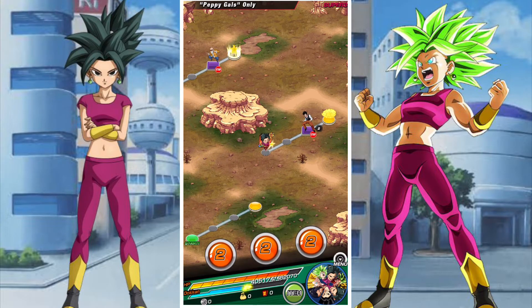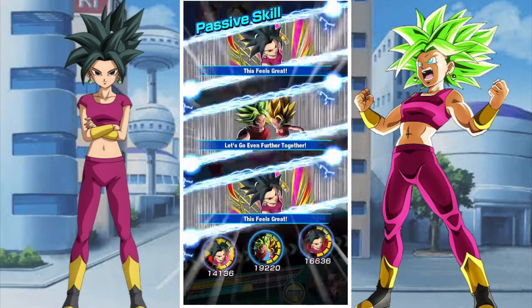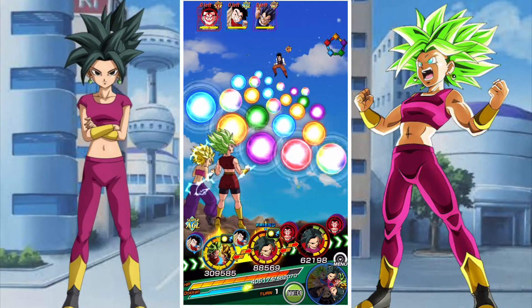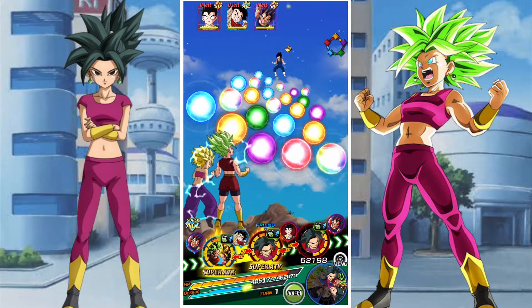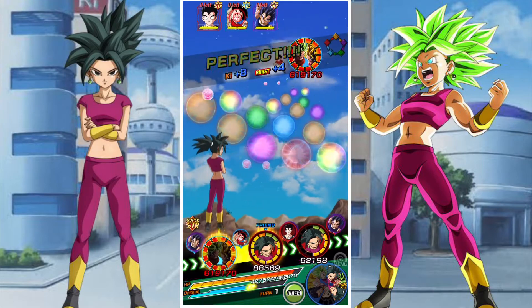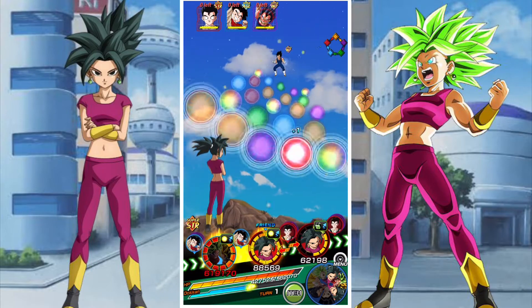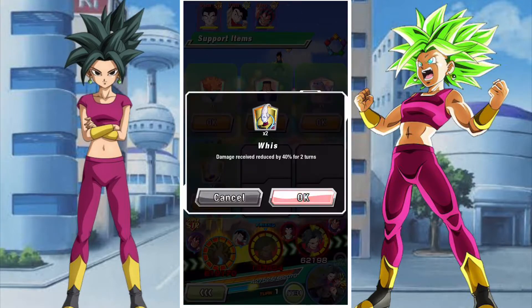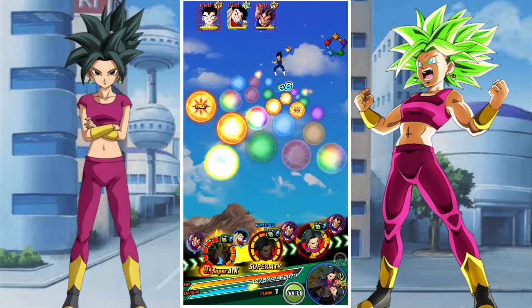Unfortunately Vados is also not on Pepe Girls, so without her there's not a lot of support or sealing options - she would have been a great supplement over the physical Kefla. In this stage we're going to keep Gohan alive for Hybrid Saiyan buffs, keep Vegeta alive for Pure Saiyan buffs, and target Krillin first because he's going to do a lot of damage to the Keflas if he manages to hit them.